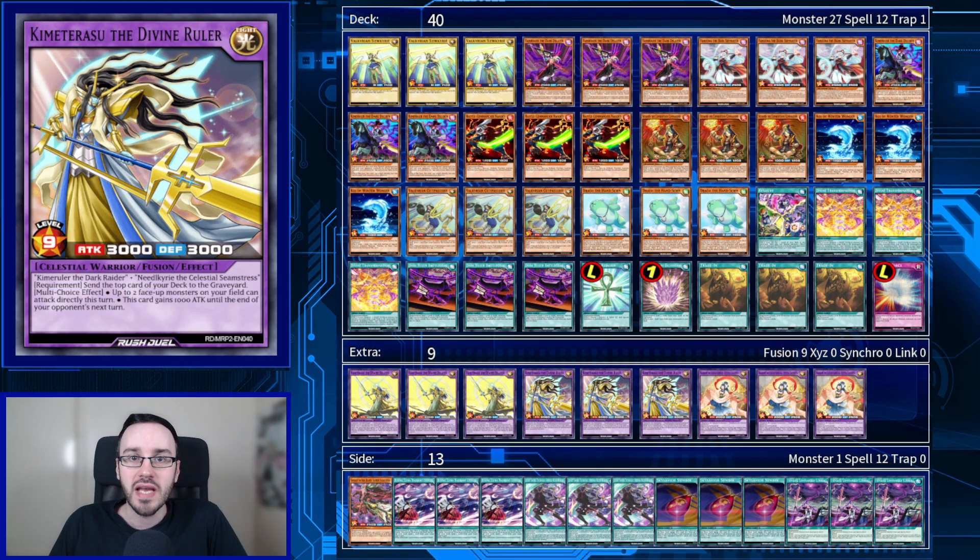This is the deck we're bringing to today's game — the Gakuto Warrior deck. It's all pretty much based around facilitating our new fusion monster, Kimitarasu the Divine Ruler. You make this using Kimi Ruler the Dark Raider and Needle Curry the Celestial Seamstress. 3,000 attack and 3,000 defense is pretty damn good.